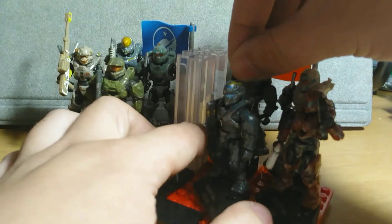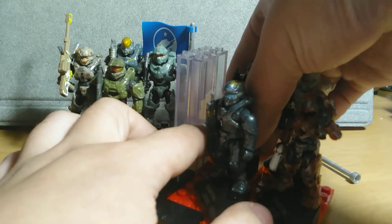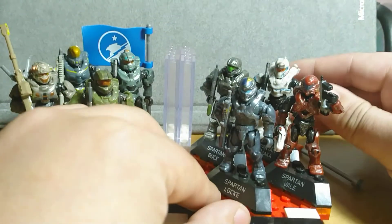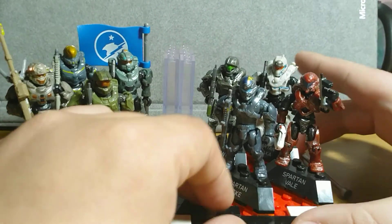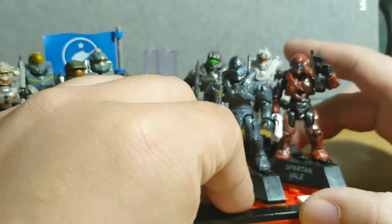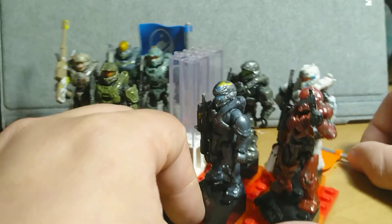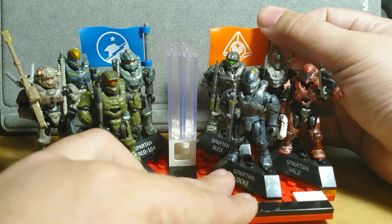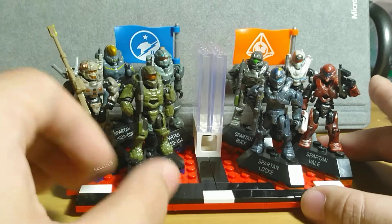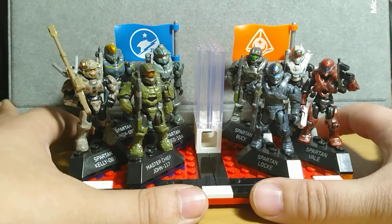Tanaka — I don't really remember which other set that armor came in. It may have been Fireteam Rhino or maybe Fireteam Castle. But Tanaka is not expensive — last time I checked she was going for about $5.50 on eBay, so it shouldn't be too hard to get if you're going for a makeshift team.